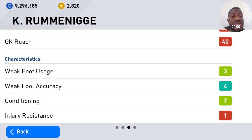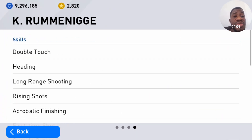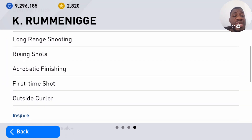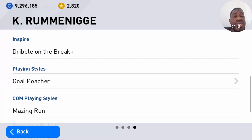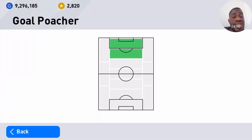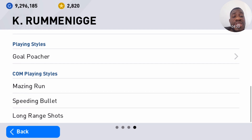Let's check out his skills: double touch, heading, long range rising shot, acrobatic finishing, first time shot, outside curler, dribble on the break. His inspire — he's a goal pusher, very deadly in front of goal. His playing style: calm, amazing run, speeding bullet, and long range shot. This is nice!